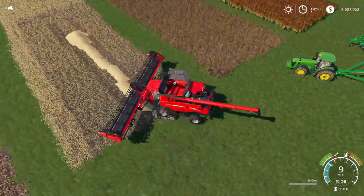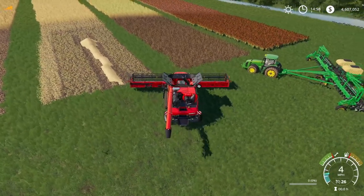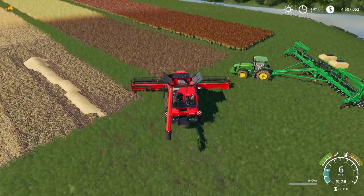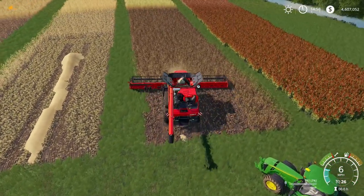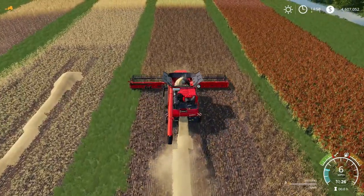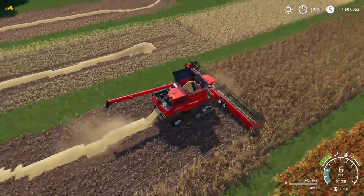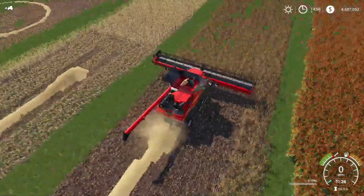We'll go ahead and let that finish unloading, empty this out, and now we'll move on to the spelt, which is up next here. My John Deere is a little bit in the way. We can go ahead and harvest spelt, and you can see spelt starting to show up down there in the bottom corner. We've got a decent yield off of that.